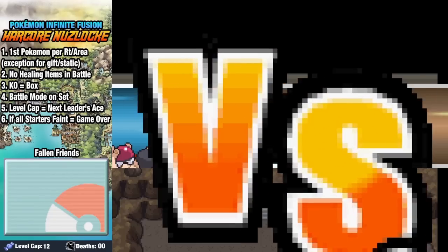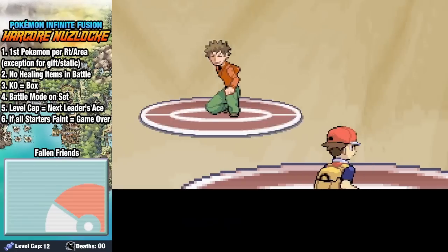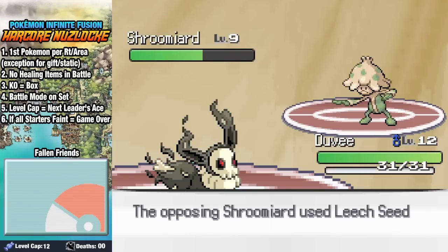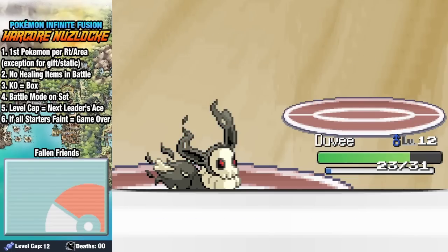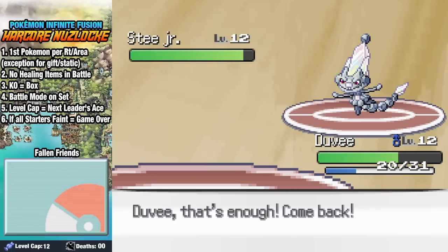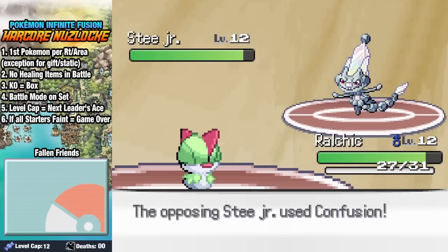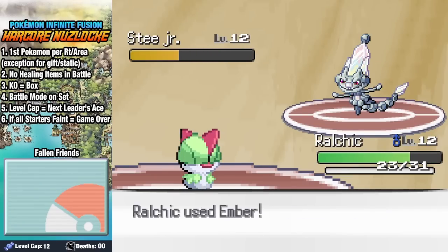Over in Pewter, it's time to take on Brock. In modern mode, he realizes that Metal is stronger than Rock, so now he's a Steel-type trainer. Trumi Yarn is his first Pokemon — we take it down after a couple of Nightshades, but since we're seated we're not in the most ideal position. Swapping into Raltshik, we resist D Jr.'s confusion and start spamming Ember. After some back and forth, we manage to take it down and earn our Boulder Badge.